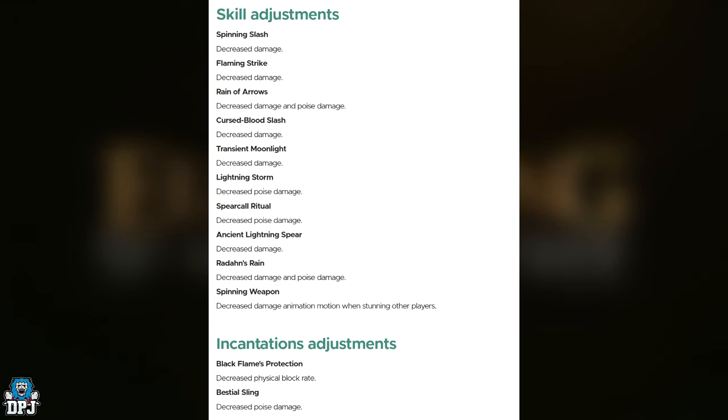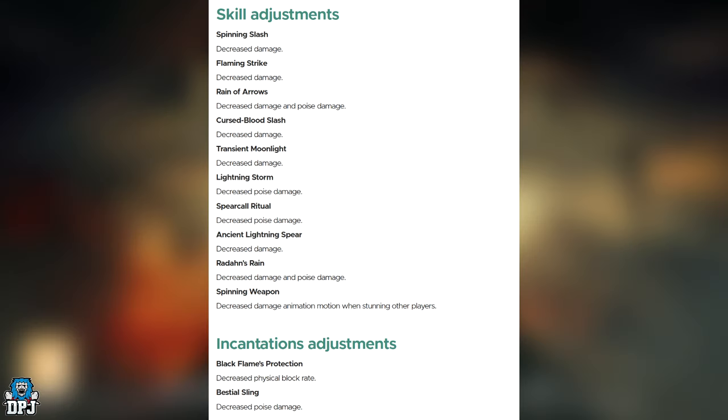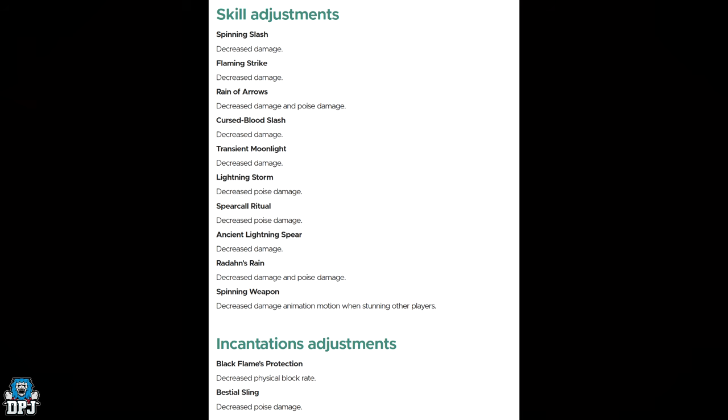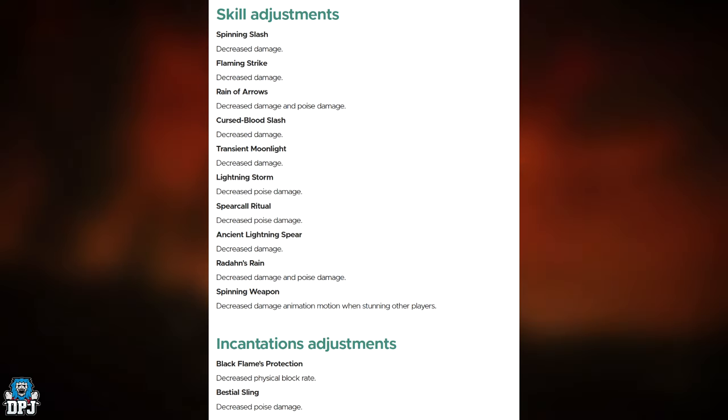Moving on to incantation adjustments: Black Flame's Protection — decreased physical block rate. And the Beast Seal — decreased poise damage. There's a lot of poise damage nerfs and general nerfs hitting this day one patch within Shadow of the Erdtree. I'm so far out of the loop with PvP I haven't got a clue what's going down here — let me know if this is good or bad down below.